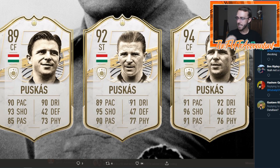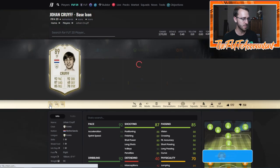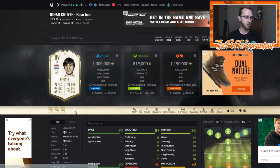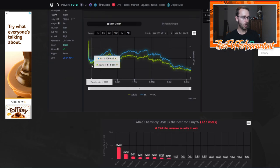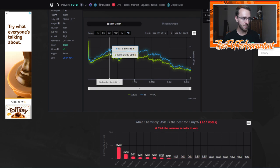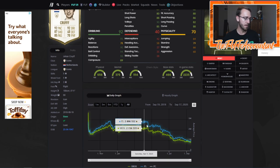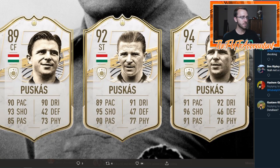Puskas is going to be the most expensive icon in this new set — this guy is going to be meta, overpowered, and very very good in FIFA Ultimate Team. When I see this card, I think of Cruyff. Cruyff has similar stats — 90 dribbling, high agility and balance — and is expensive because he has five-star five-star. Cruyff's baby started at 1.7 mil, really fit the meta, went up to 2.8 mil over the course of the year while in packs, then went out of packs and stayed expensive until TOTS.